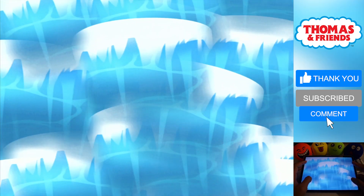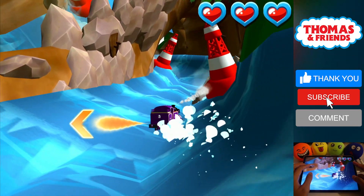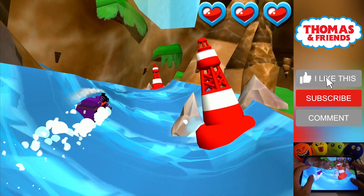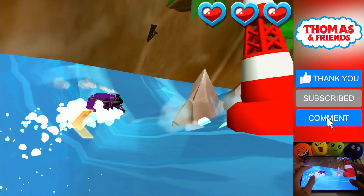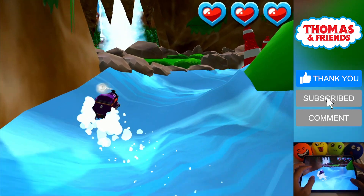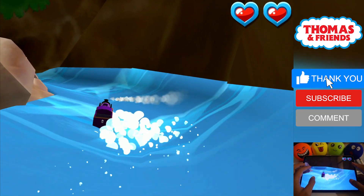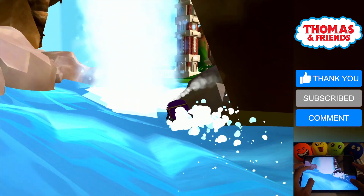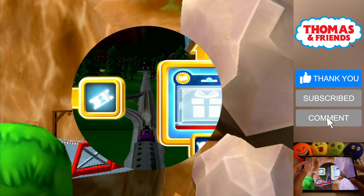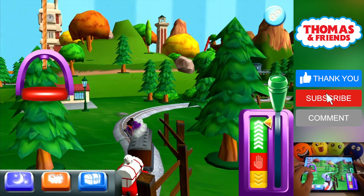Help your engine avoid the rocks in the Wild Waterslide at Waterslide Mountain. Super! That's perfect. Cinders and Ashes! Your engine loves your train set. The Great Waterton Station is coming up. The engines love that.